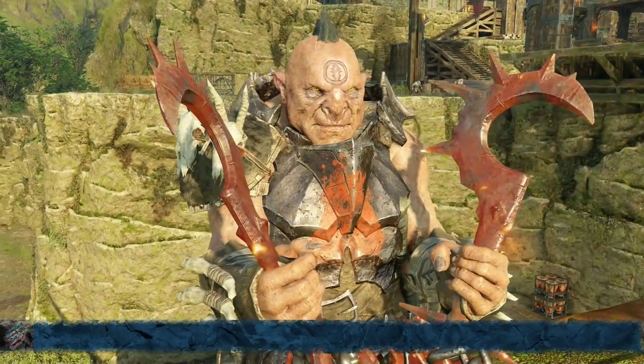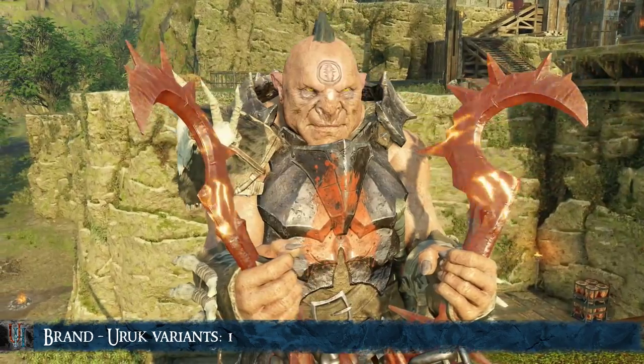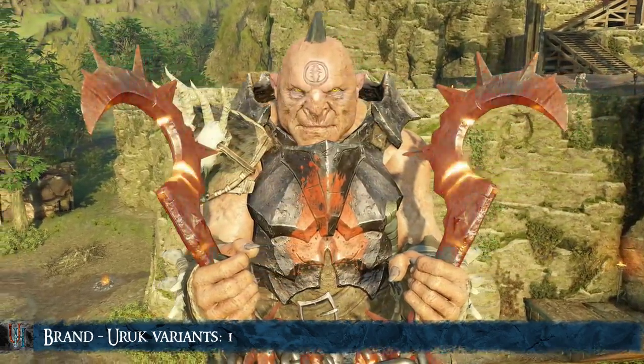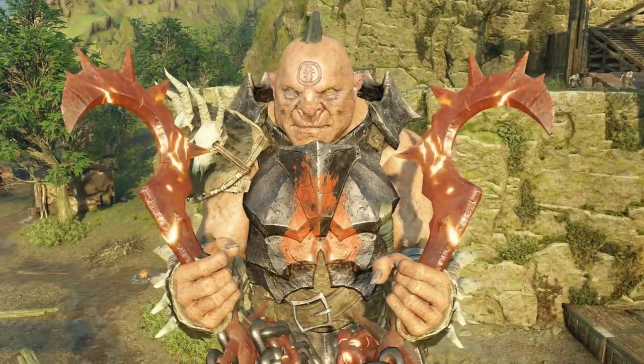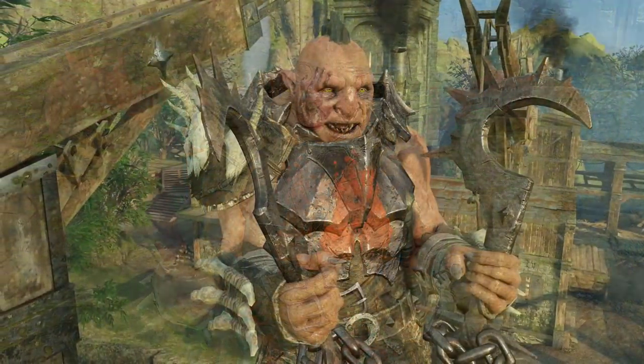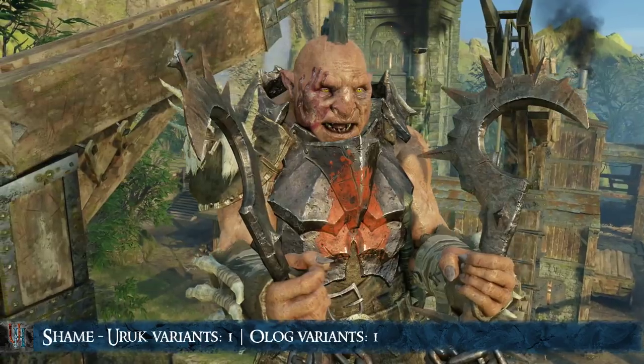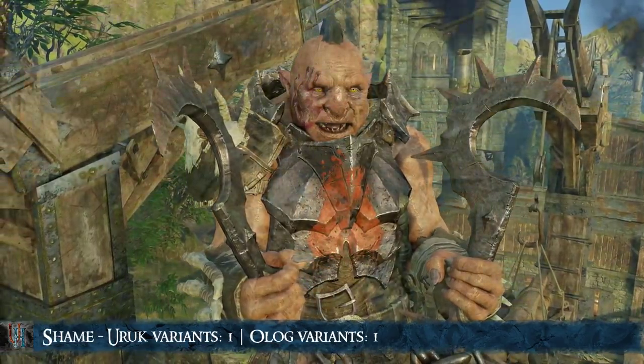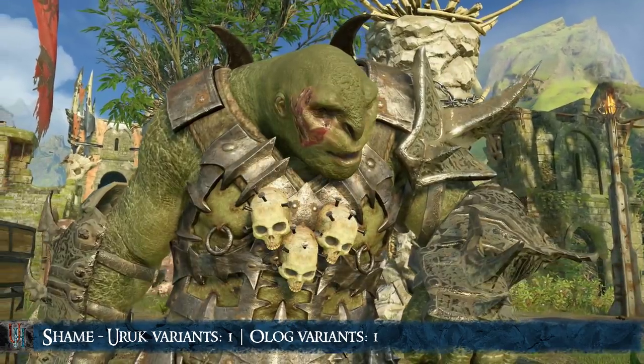Now, a couple of unconventional scars. The first is the Brand Scar, which only exists for Uruks and happens when one of your followers is captured in a mission. Then there is the Shame Scar, which happens by shaming or shunning captains. These two count towards stacking, which is why they are included here.